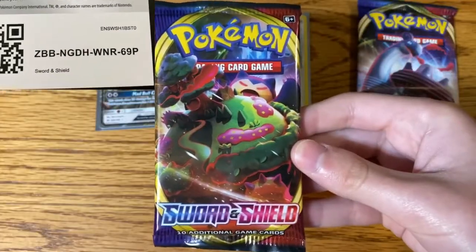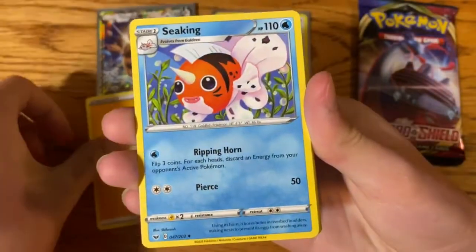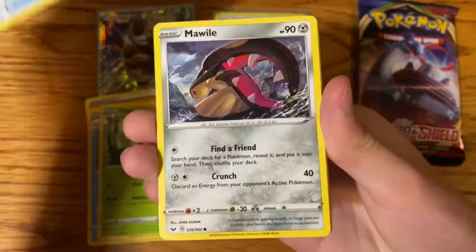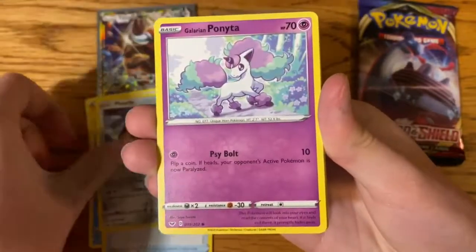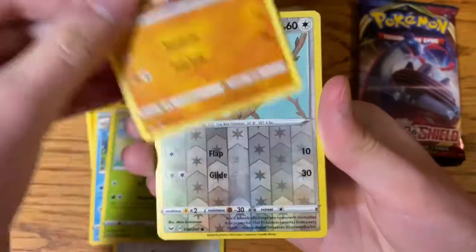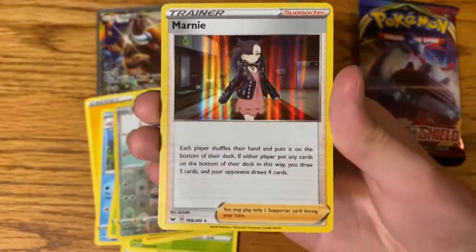Now let's open the Sword and Shield Booster Pack. Lightning Energy, Seekin, Thwacky, Lucky Egg, Moal, Galarian Ponita, Sobble, Maractus, Mudbray, Rookidee, and a Marni Holographic.